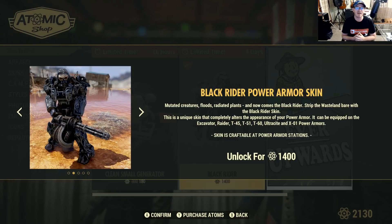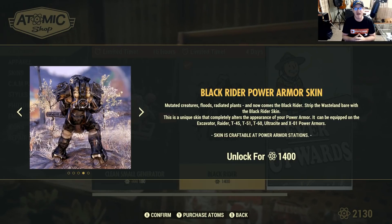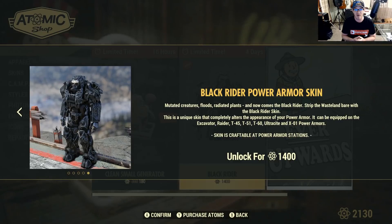1,400 atoms — I keep wanting to say caps. 1,400 atoms is quite a bit. If you don't already have those atoms, that's $14 worth of atoms, so it's quite a bit of an investment.